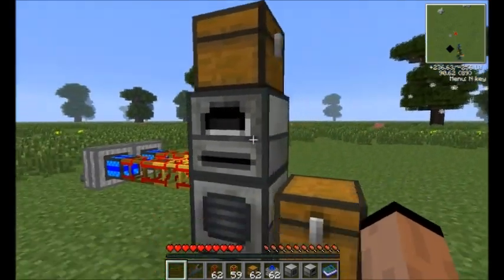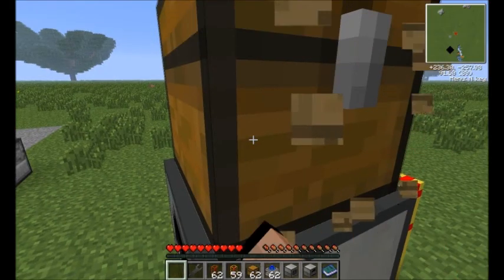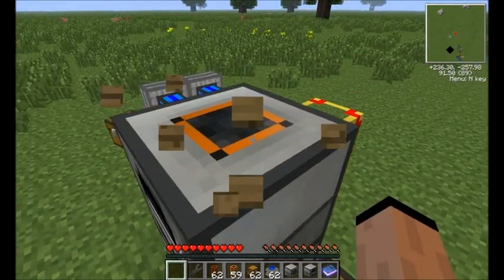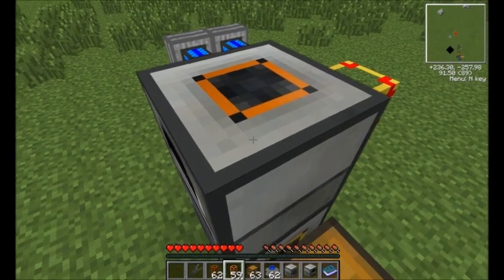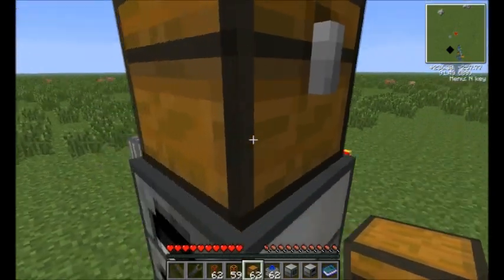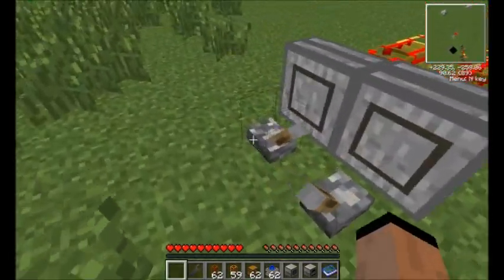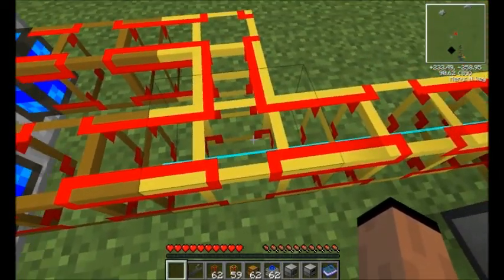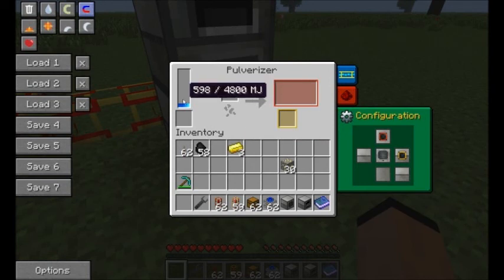I threw my chest on the top because that's the orange output. I'll take this down so you can see the top - see, there's the orange output. So I just plop a chest right up there to catch it. Let me turn these engines on so you can kind of see the energy building up. There's our power - see the power in the blue? We come over here, put the mouse over the power and you can see it building up a little bit. Same thing here with the powered furnace.